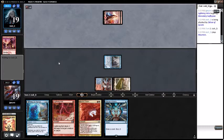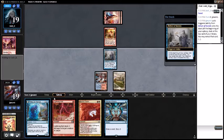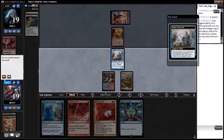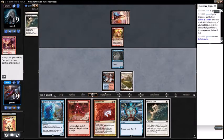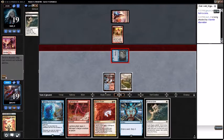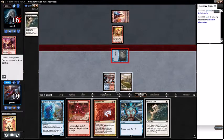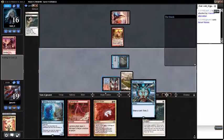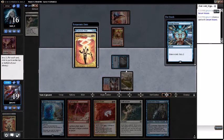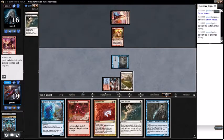Opponent has another Mountain - is it an Eidolon? Kiln Fiend - that's a fair card. We're flipping to Delver of Secrets with Path. Go ahead and attack for three with the insectile aberration. Cast Serum Visions - Lightning Helix and Snapcaster. Put the Snap on the bottom; wouldn't mind drawing a third land but Lightning Helix is just as good. During my opponent's draw step, we're going to Path their Kiln Fiend.